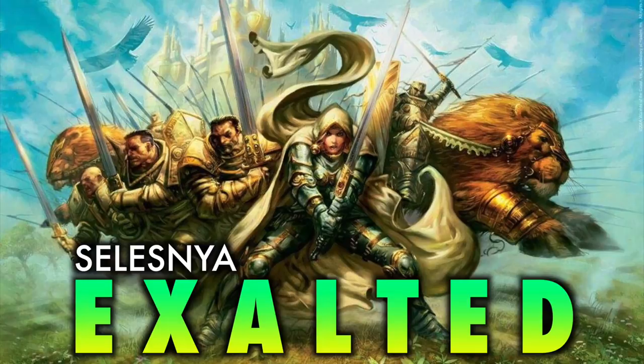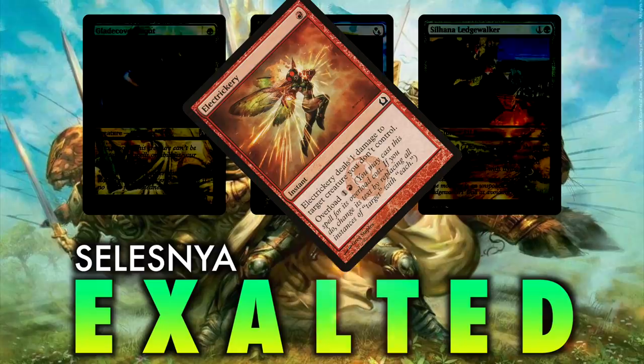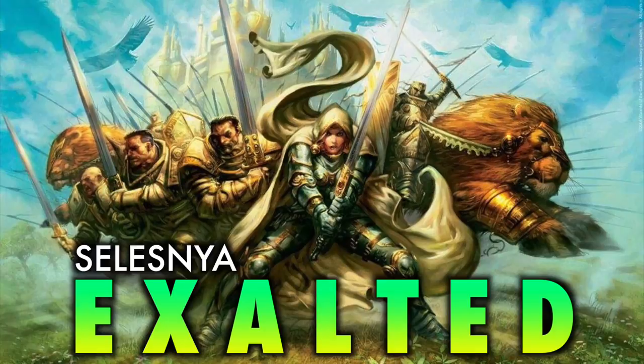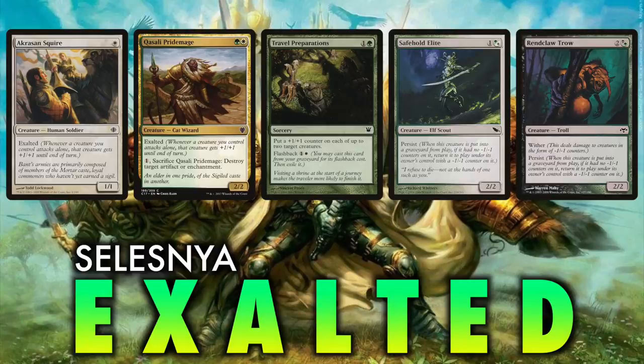Selesnya Exalted is a white-green aggro deck that plays similarly to Bogle's Hexproof, but has the advantage of running more robust creatures. While Glade Cover Scout, Slippery Bogle, and Silhana Ledgewalker are tough to kill, they all fail in the face of Electrickery, one of the most commonly played sideboard cards in the format. White-green aggro trades in auras in favor of plus one, plus one bonuses from Exalted triggers and counters from Travel Preparations. The result is a slightly slower deck that leans more on synergy between cards than the much-complained-about union of a Hexproof creature with Ethereal Armor. Best of all, the deck is very under the radar right now, yet I feel it is positioned well in the current meta.